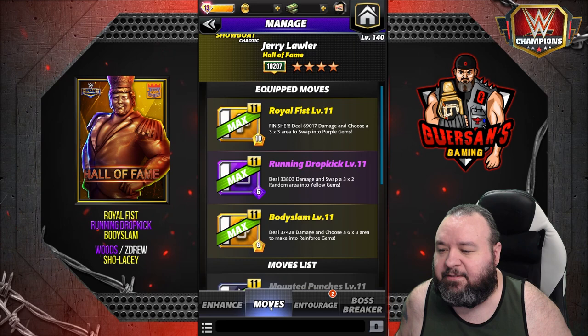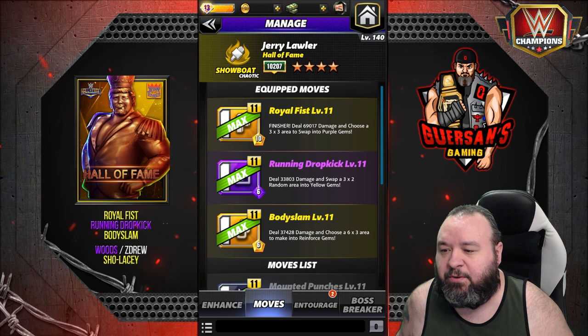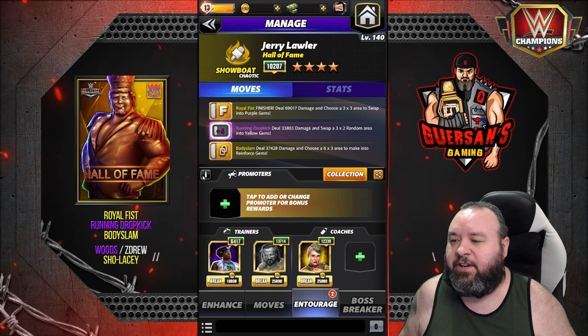On the first moveset: the Royal Fist is a 10 MP yellow move finisher that deals 69k damage and lets you choose a 3x3 area to swap into purple gems. The Running Dropkick is a 6 MP purple move dealing 33.8k damage that swaps a 3x2 random area into yellow gems. The Body Slam is a 6 MP yellow move dealing 37.4k damage, letting you choose a 6x3 area to make into reinforced gems.